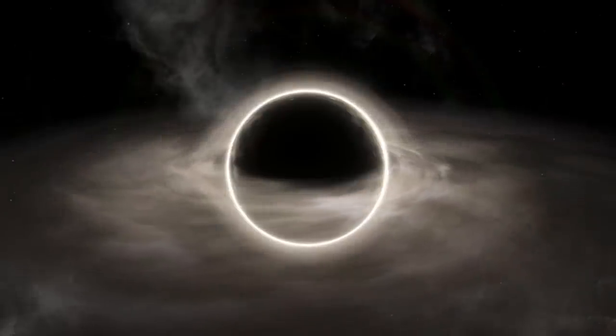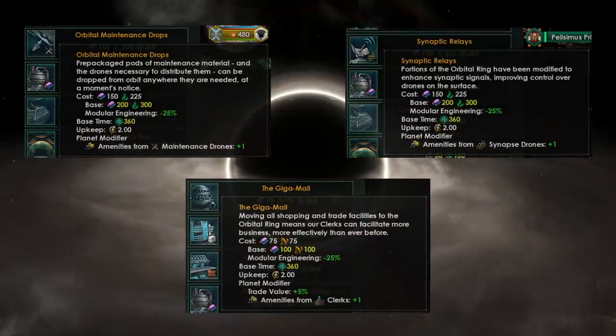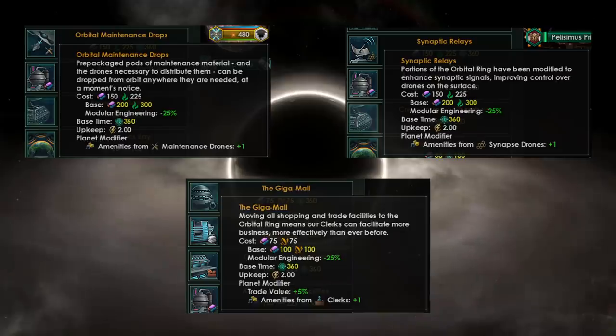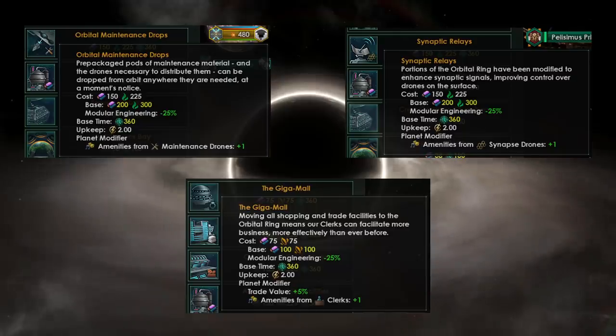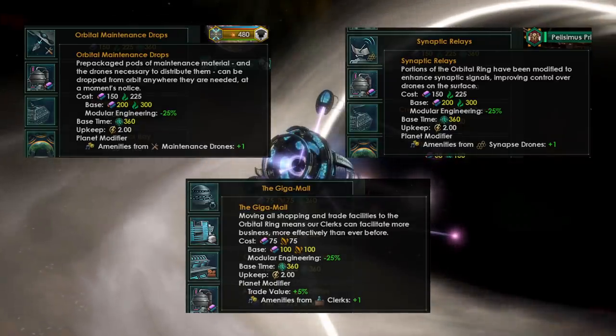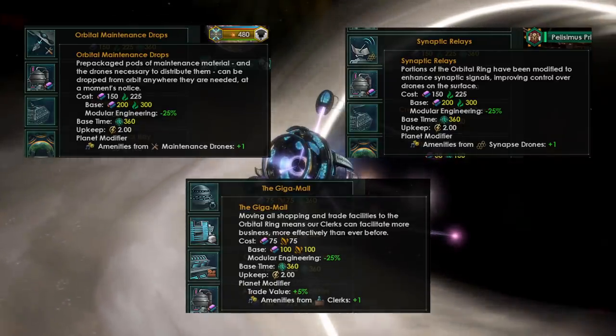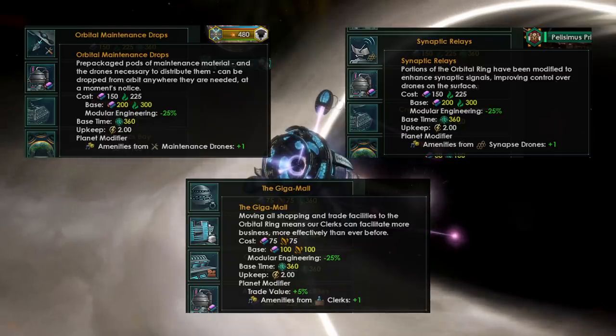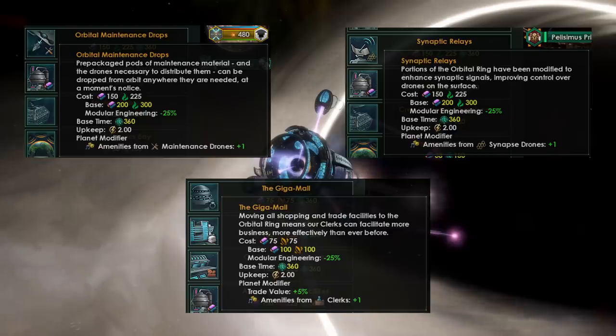Next, we have buildings that improve amenity outputs of maintenance drones, synapse drones, and clerks — that's plus one amenities each. With the gigamore — the clerk building — we also get plus five percent trade value. Interestingly, plus one amenities takes clerks from two to three, meaning clerks now produce more amenities than priests and as many amenities as regular politicians, which produce only three amenities. That's quite interesting from a balance perspective.